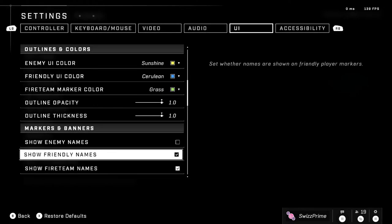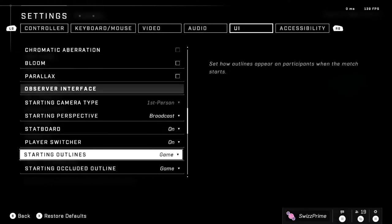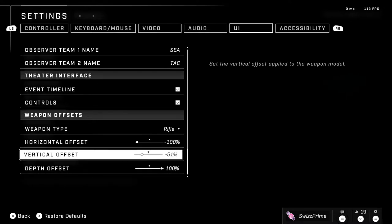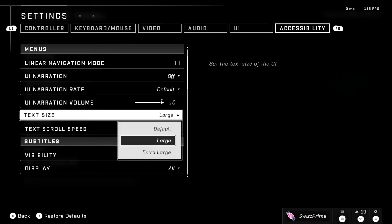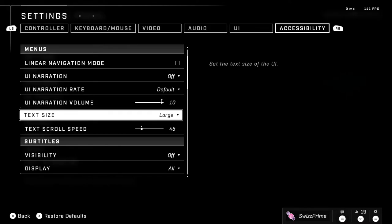For UI settings: I use Sunshine and Serene for enemy and non-enemy colors. For weapon offsets I have negative 100, negative 52, 100 — honestly just set it to 50, I'm not sure why I have 52. It keeps the gun in your face without looking goofy and gives good visual clarity in ranked. Accessibility: I have text size set to large — the default just looks off to me.